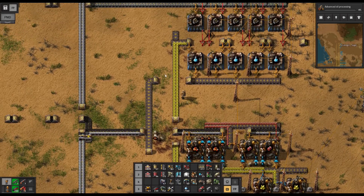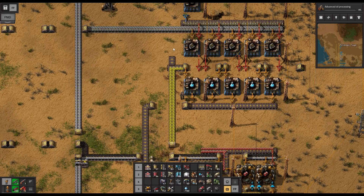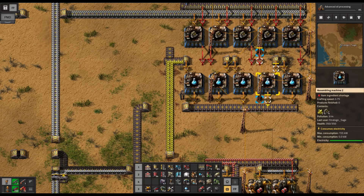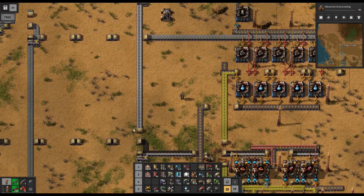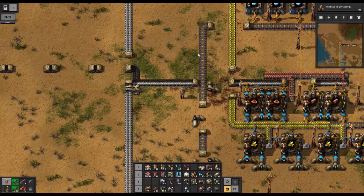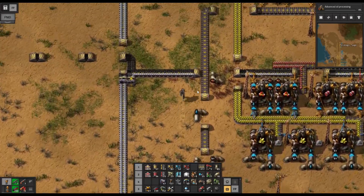They're just coming this short jaunt up the shoulder here and then coming in. Red advanced circuits are coming from the north, with the underground belt skipping past these long-handed inserters — and that makes everything work just fine. These coming out here could go on the main bus, but I'm not going to do that since it's less than half a belt worth. They'll just come down here between the pipes on their way to our research labs.